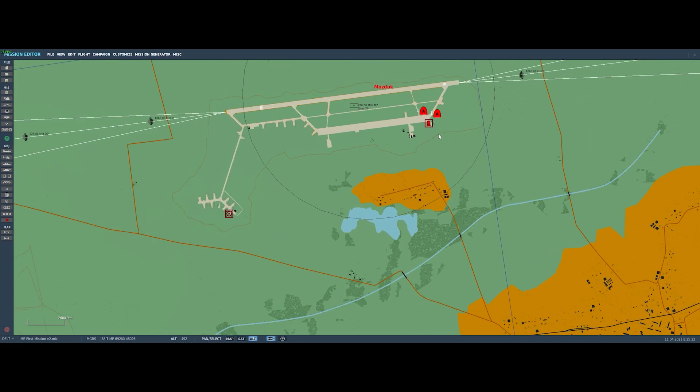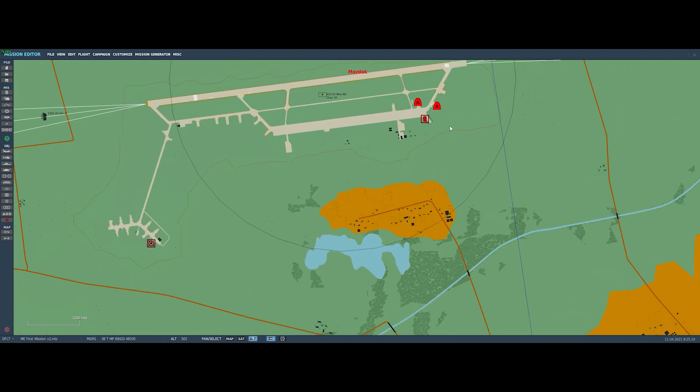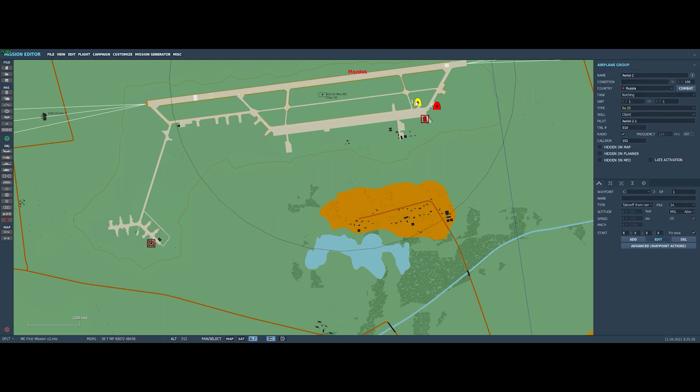Let's zoom back in on our aircraft. I'll change them both to be AI-driven — I'll give them both AI levels and make them both aces. Now I'm going to take the SU-25T and click the late activation button, which means it won't show up when we come into the mission. I don't want to delete it, but I don't need it for this part. In a later episode when we start talking about trigger points, you'll see the value of late activation — you can set something to show up when other things happen.